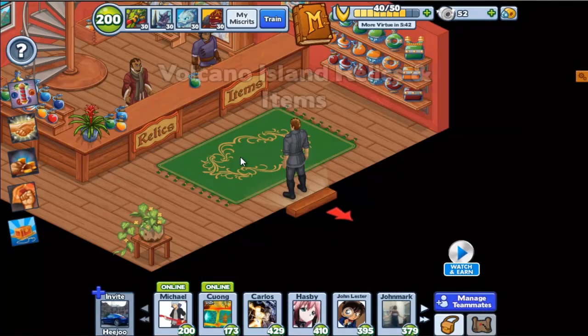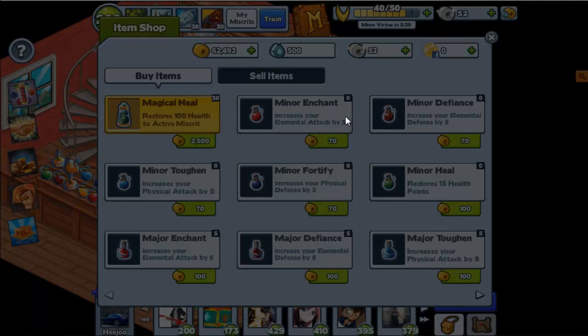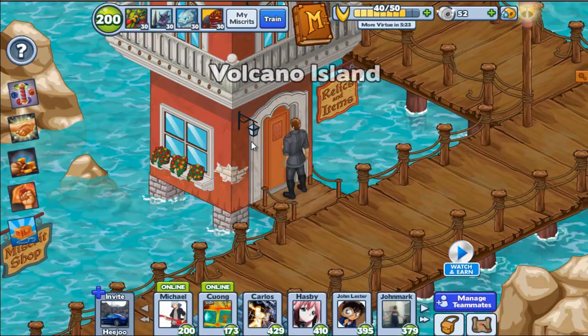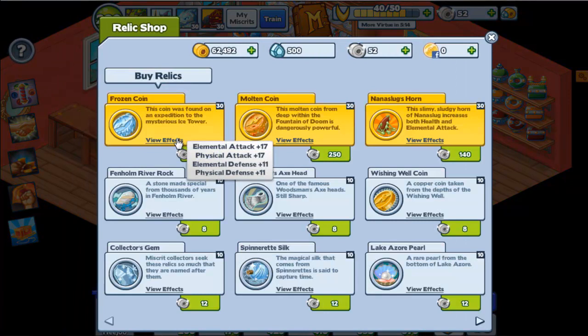You can't really buy magical heals, right? That was only in the shop for a really limited time. Oh no — they're still there. Okay, good. I still have 6. I think I bought them when they were on sale. Frozen Coin and Molten Coin are now finally in the store for good. However, they're more expensive — this was $200 and this was $180 when I bought mine. Now I have to get another $500 to get another two.